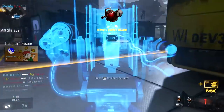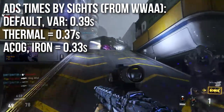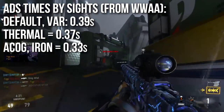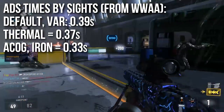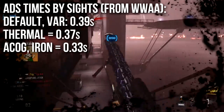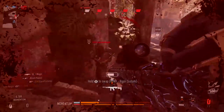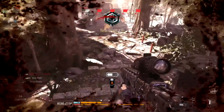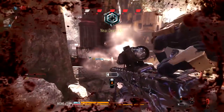If you're curious about aim down sights time, the Moors has three different ones. The default and variable zoom scopes ADS at 0.39 seconds. The thermal does it a little bit faster at 0.37 seconds. And if you're going to go crazy and use ACOG and iron sights, they'll be faster still at 0.33 seconds — basically the more aggressively you want to take it, the faster you can aim down sights or quick scope.